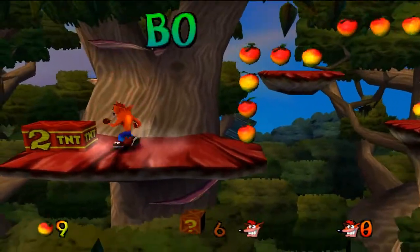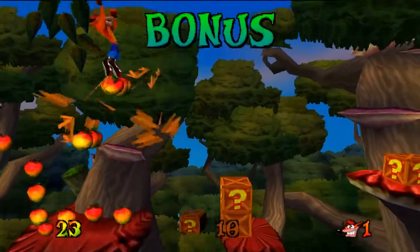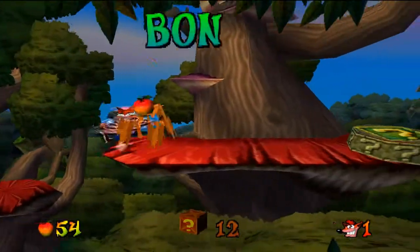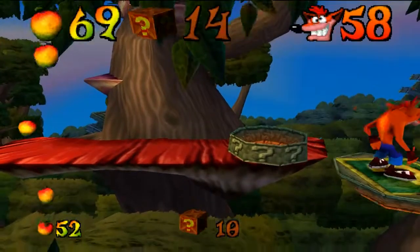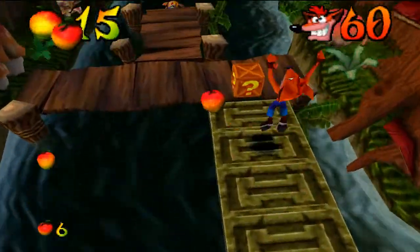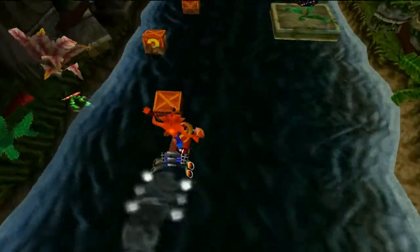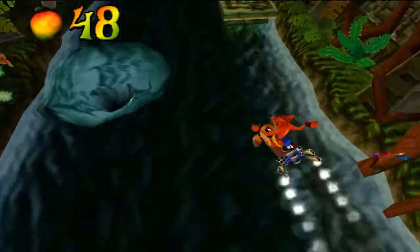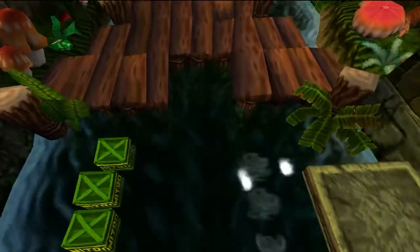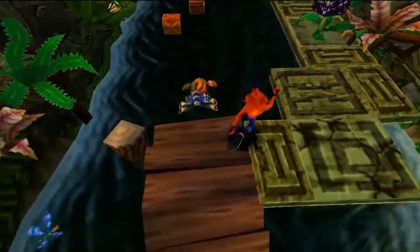I've been playing the first Crash Bandicoot so the physics engine on this game has a different feel to it, and I'm trying to adjust back. By the end of the video I'll be back in the swing of things. We still got 59 lives, back where we were, and now we have 60 — going for 99 lives by the end of this walkthrough. I also just wasted another Aku Mask, so hopefully I won't do anything stupid.